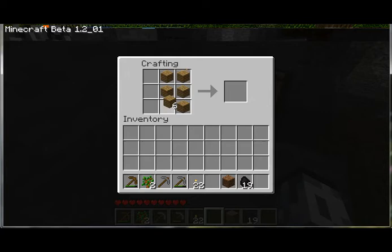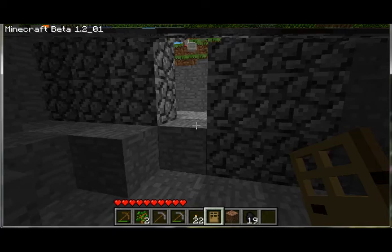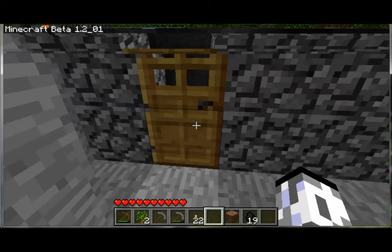Also guys, there is a way to make a dispenser — I honestly have no idea how, but if someone could tell me, because I didn't see it on the Minecraft wiki page. I did see it on someone's video on YouTube — I don't know if it was a mod or not, but it was pretty cool. All you'd do is step on a pressure plate and then thousands of flaming arrows would come right at you.